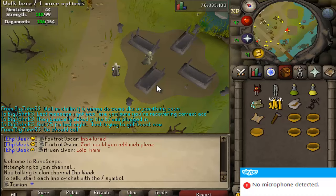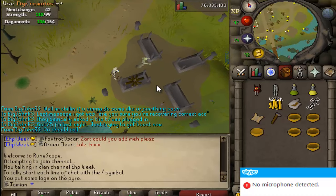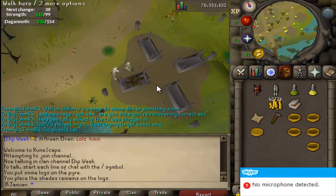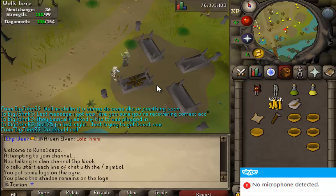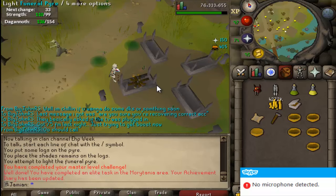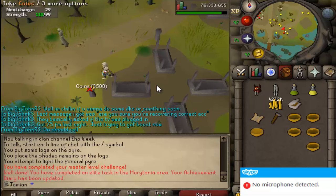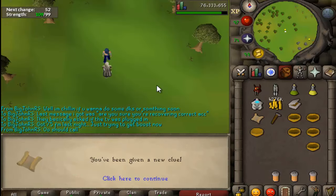I think you do this, then you do this - see, a little no-microphone sensor thing. I really hope I'm being recorded right now. There we go - and that was also an elite task for Morytania, so awesome. 3,500 coins, not bad.